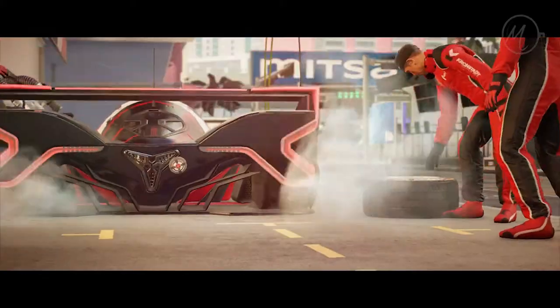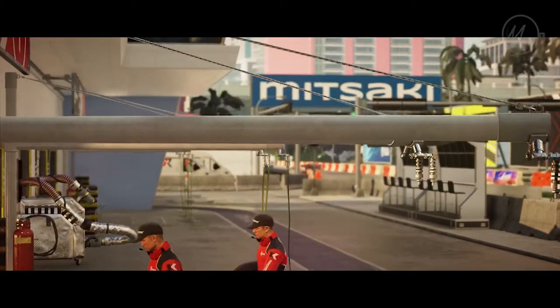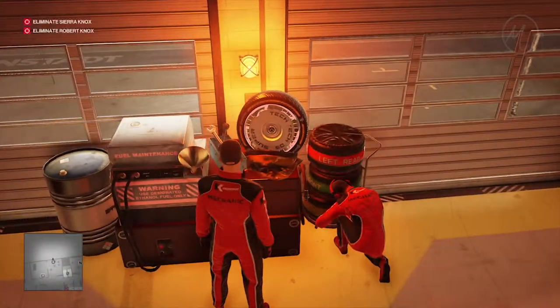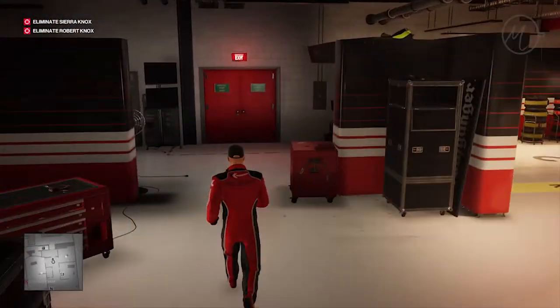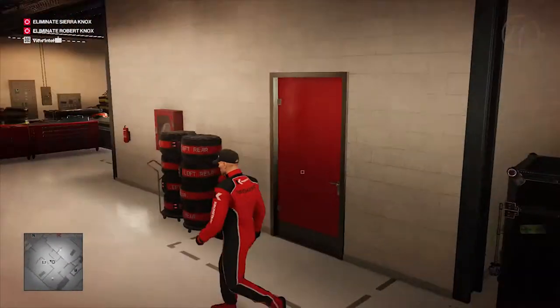From there we make our way to the area where the woman will talk to us, and we want to pick the bomb for this one, so we're going to install the bomb onto Sienna's car. Sienna's coming in, everyone on your stations!